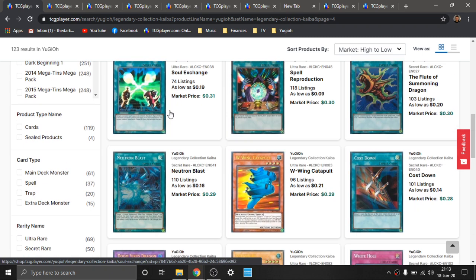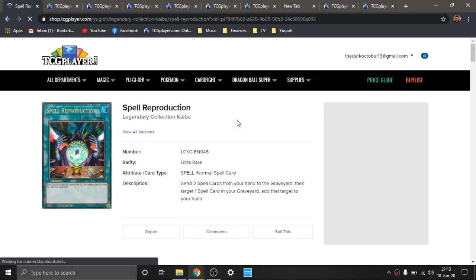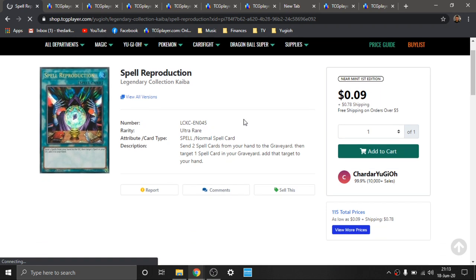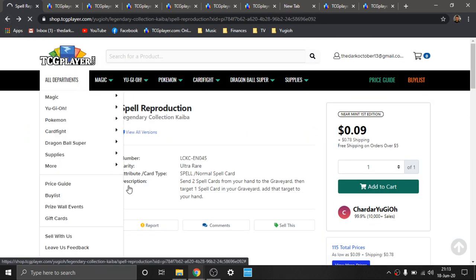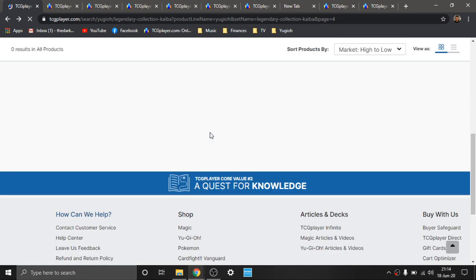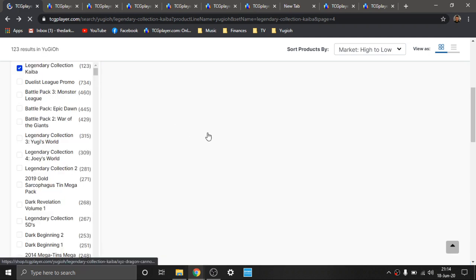I really love the artwork of Spell Reproduction too. This is kind of like a two-for-one deal because you have to pitch Magic cards specifically, which is unfortunate. I really wish it was any cards in your hand — that'd make it a lot more diverse, especially since there's a lot of monster effects you can activate in the grave by pitching things. This is the only holo version of this card we have, and it's a relatively old card. This is a very big set, so I'm going to start to speed things up, because there are a couple other sets I want to review.